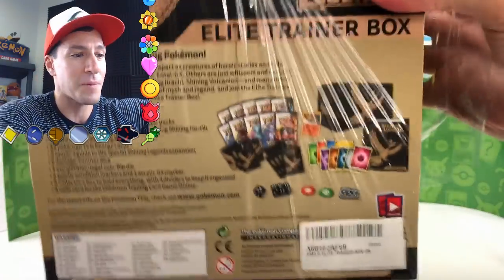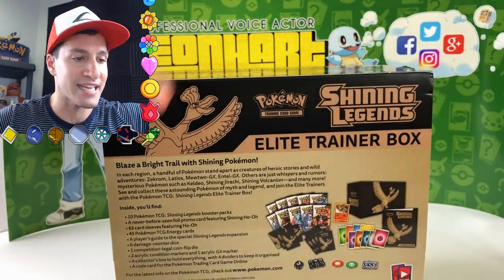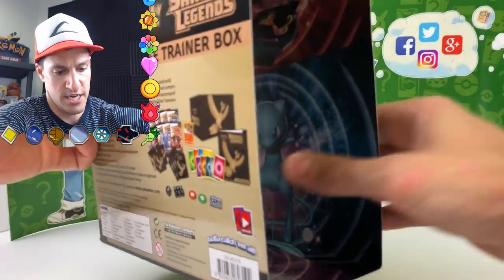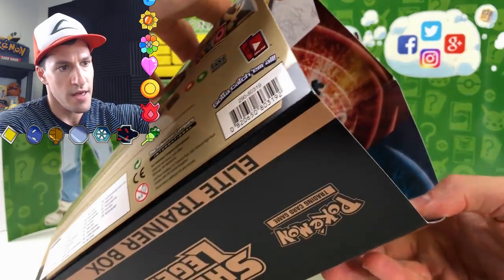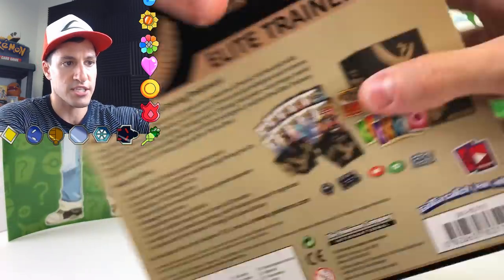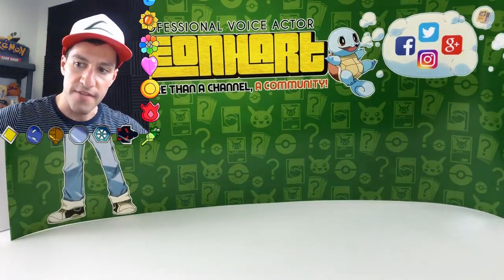Let's go ahead and open this thing — I'll show you everything that's in this Pokemon Shining Legends Elite Trainer Box. As you can see at the bottom inside of every Elite Trainer Box — I'll show it for you guys, I don't want to break it — you can see there's the Mew, there's the Rayquaza, there's the Genesect, and there's the boy himself, Mewtwo EX. So there's always cool designs in the actual protector covers.